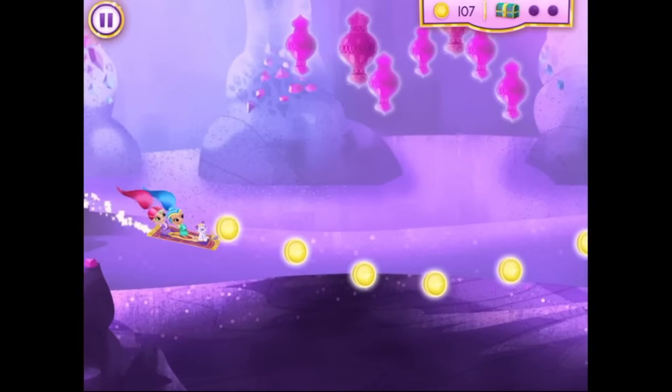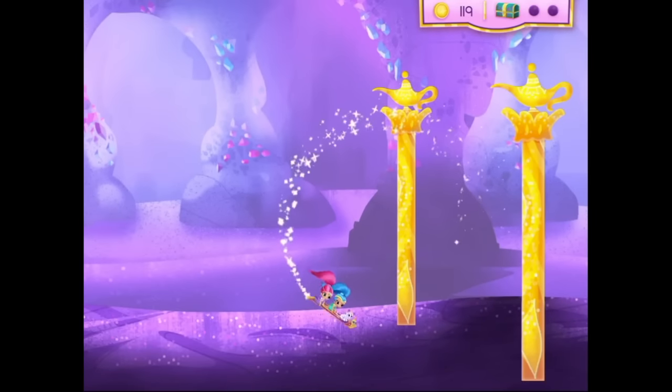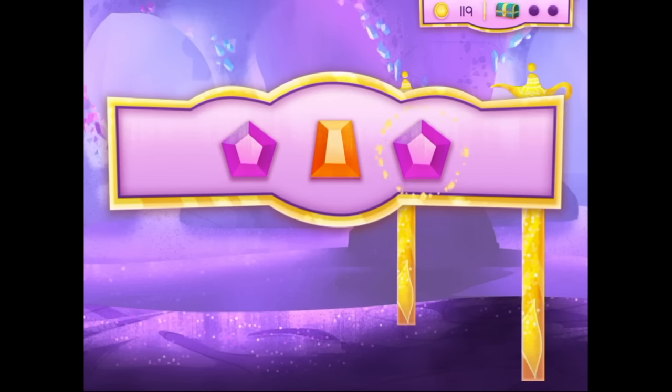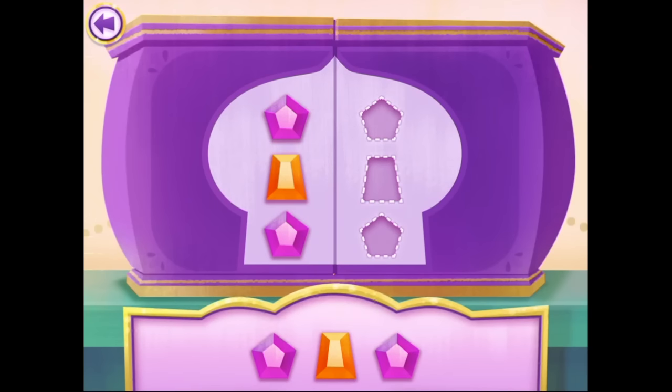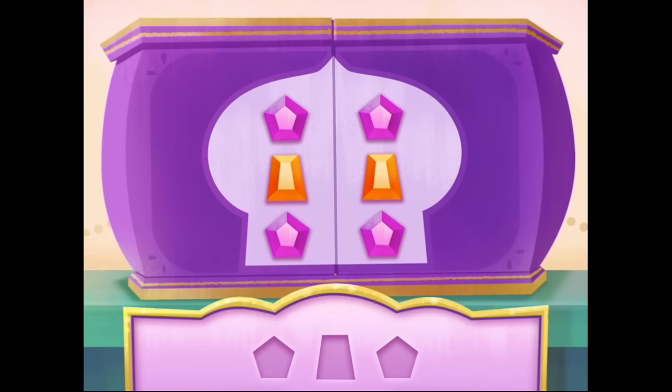Sahara's Lamb! Aw, nice flying! Look at all the genie coins we've collected! Sweet! And we also found all the enchanted treasure chests and collected all the genie jewels! Here's another magic Genie Jewel Box we need to open! Drag the jewels! I love how the genie jewels shimmer! Zahara's Lamb! The Genie Jewel Box is opening!